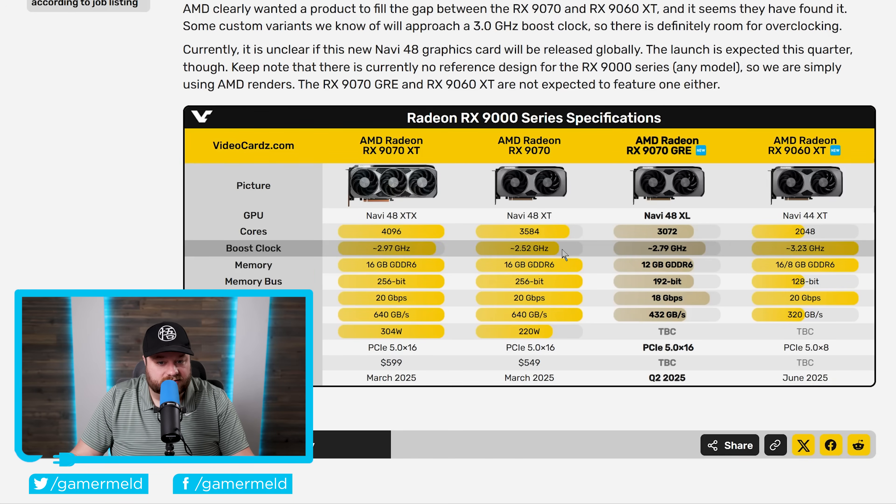When we saw the regular 9070 get much higher boost clocks, it was able to get right around the performance of the 9070 XT. Though this does have less cores, essentially what this shows is that with this higher boost clock, it'll potentially get right around the performance of the regular 9070. Now, there is one caveat, and that is memory.